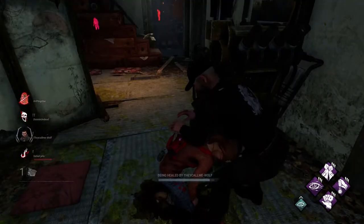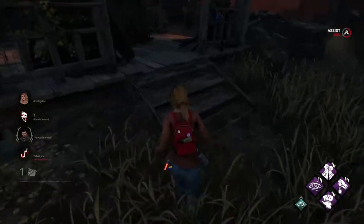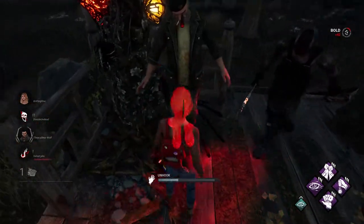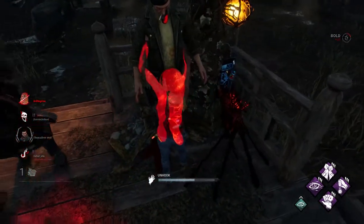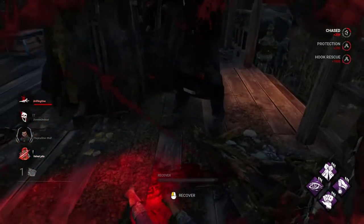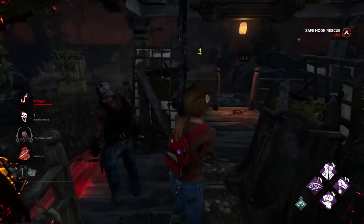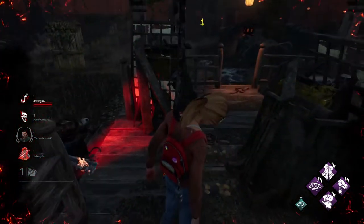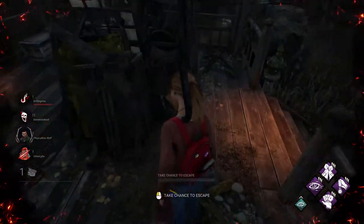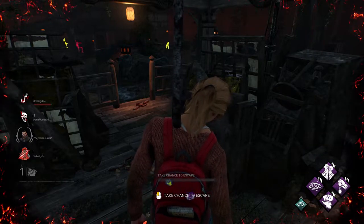Here's the game plan: I go for the save, he does the gen. Boom — my teammates can see each other. My teammates can see the killer within 32 meters of me with Kindred. And they know he's coming — he literally knows he's coming and can just leave safely.